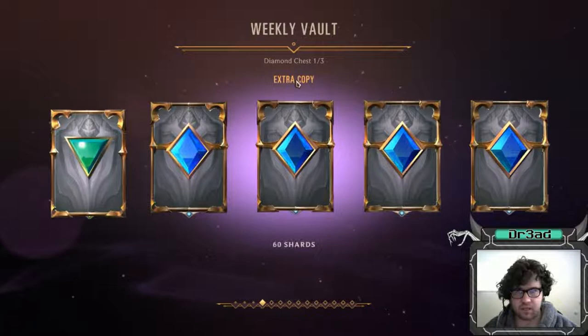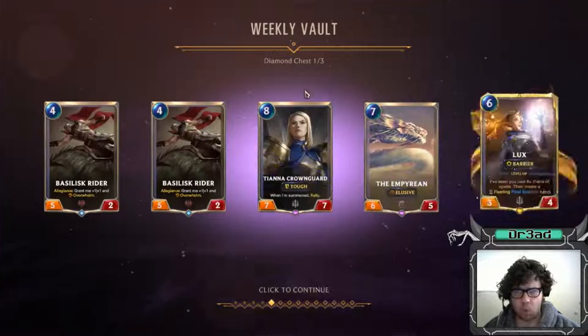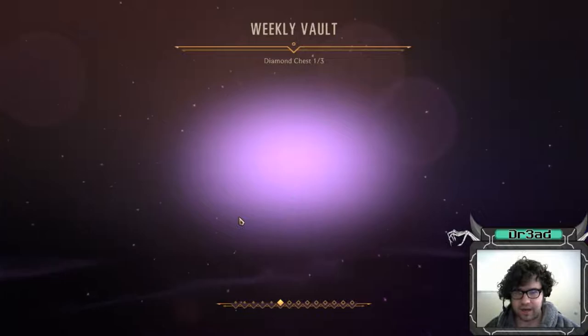Okay, that's just one chest - this is the second chest. Under 60 shards, that's nice. And we do get another Senna, so if we ever want to make a Lucian Senna deck. This one of the diamond chests - whoa, wait a second. We got an Empyrean, that's really nice, so you don't have to craft that. Got another Lux, although I don't know how good Lux is. 508 shards.